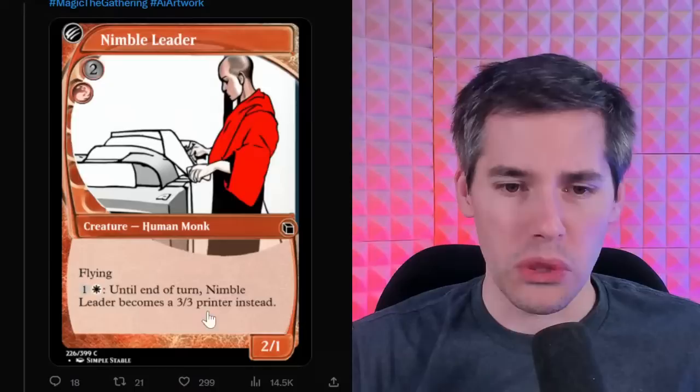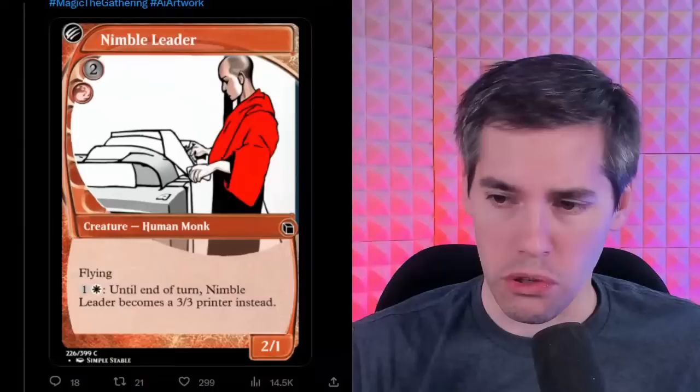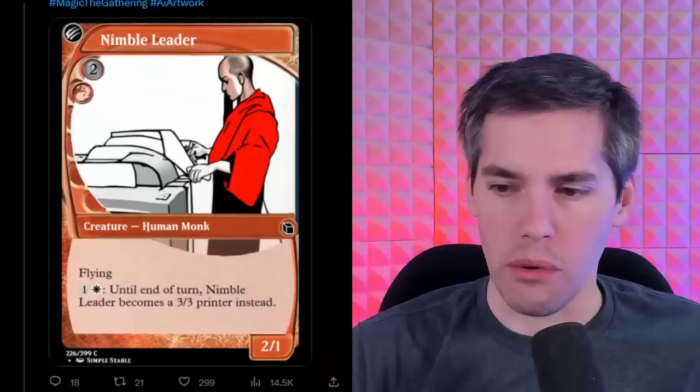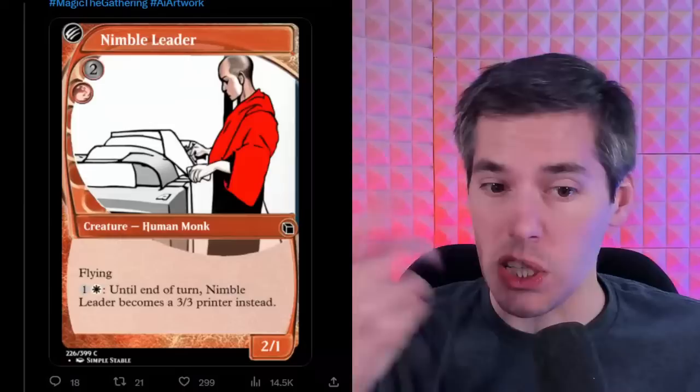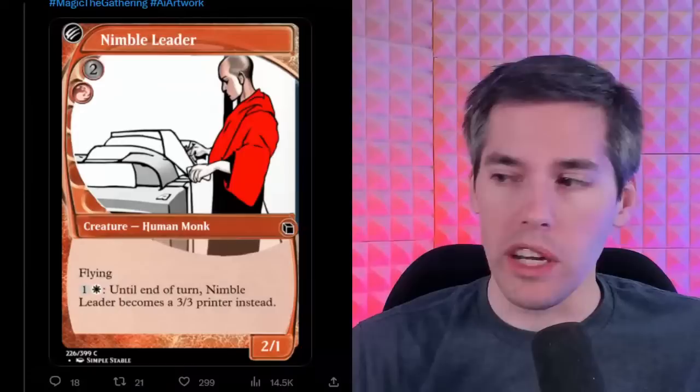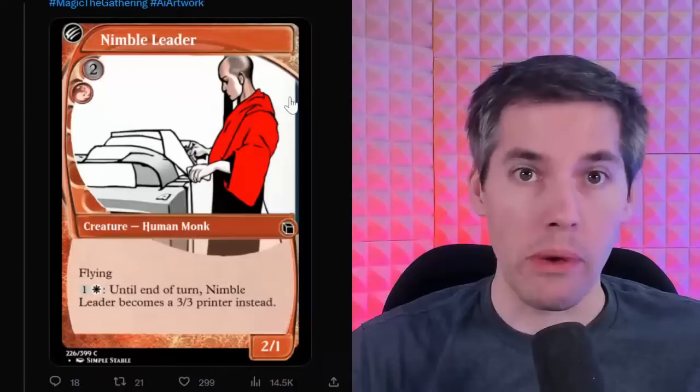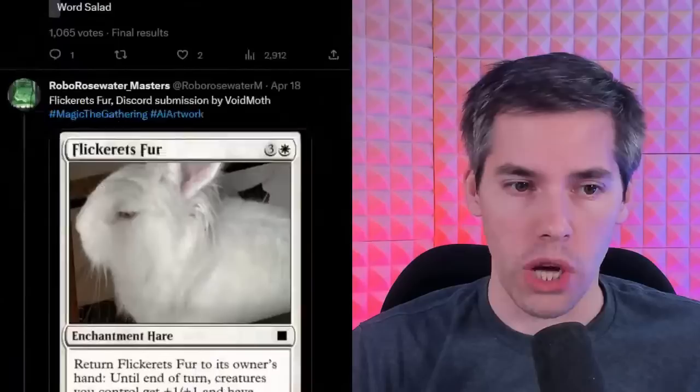I think it becomes a 3-3 Printer with flying. Maybe it just removes all abilities. Imagine a flying printer out there — gonna make Printer tribal! And Printer can be a creature type. Yeah, this is a total pass. It's a bit weird and maybe breaks the fourth wall in terms of Magic the Gathering lore. We wield a printer maybe more than anything else. I don't see it actually breaking the rules, so we're gonna print it. Good job, AI.